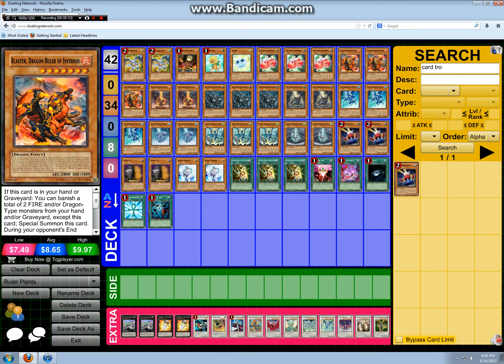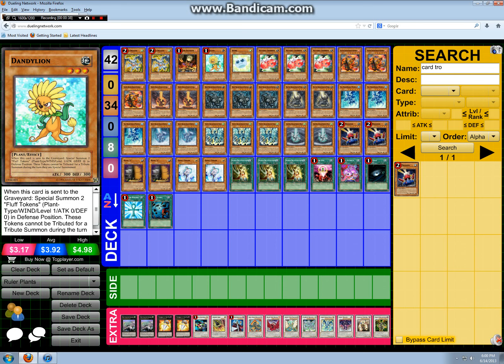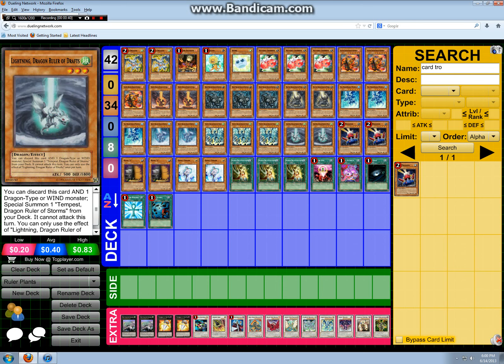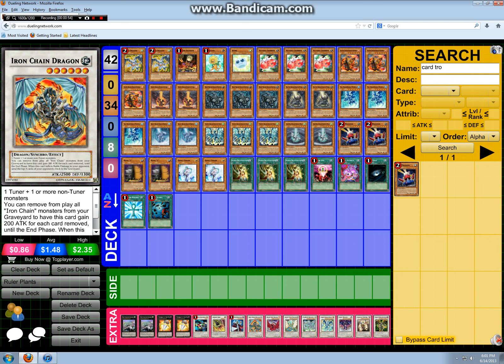So let's get right into the deck. Two debris dragon, your lone fire, your dandy, two lightnings, and two card troopers as targets. You can opt not to play these and just play 40 cards. I kind of like card trooper to put all the dragons in your grave. You also have these two as targets and you can make iron chain dragon.